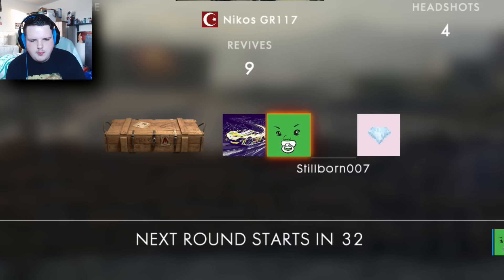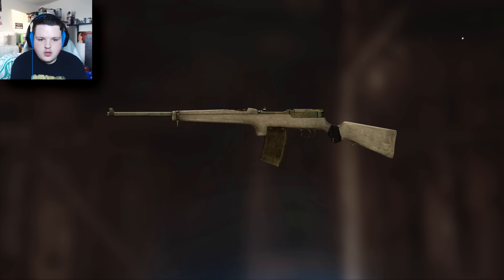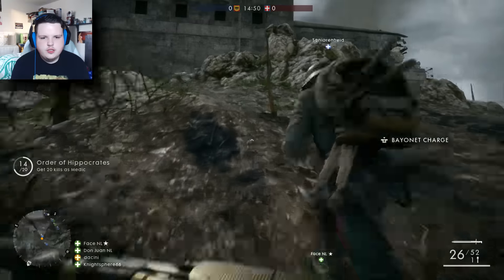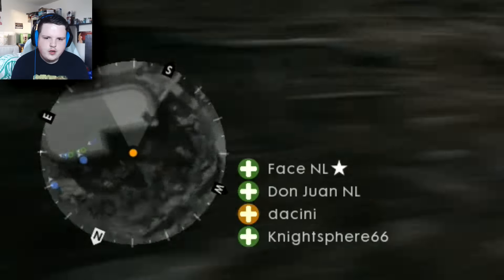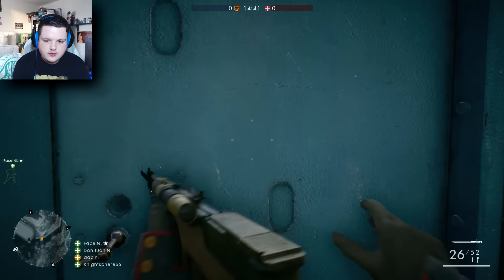Oh baby, I got a battle pack — let's go and open that right now. Give me something good — I always just get whites out of these. We got blue okay! Is this the gun I have? No, this is the factory version — ah that's a shame, but it's pretty cool. Something you'll notice about console Battlefield 1 is that all four of my squad are medics, which is a pretty good thing.